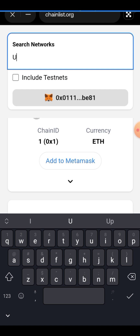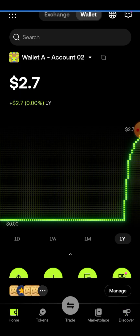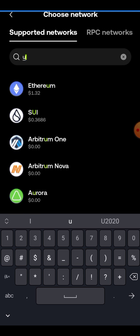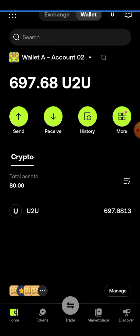Confirm and sign in — it's similar to a smart contract interaction. Once done, return to your wallet and click the universal network icon. Type 'U2U' and you'll see 'U2U Solaris Mainnet' — that's the network name. Click on it and you'll see your tokens. They might not appear immediately; you may need to wait a few hours. When I did it yesterday, the tokens didn't show for about two hours, but they were there by morning. Just wait and they will arrive.